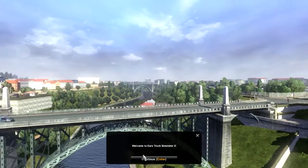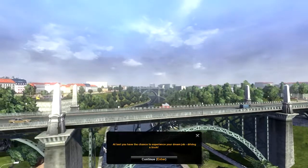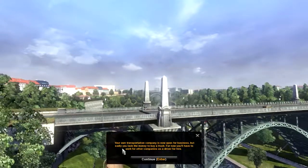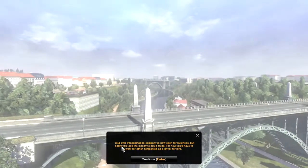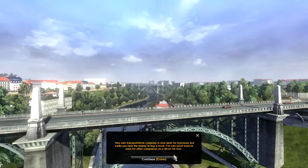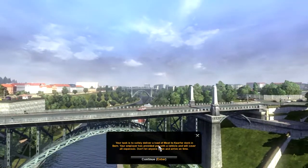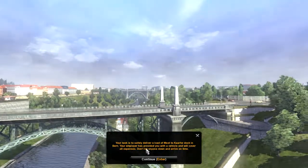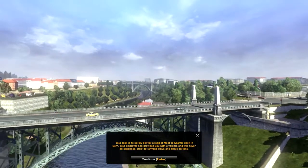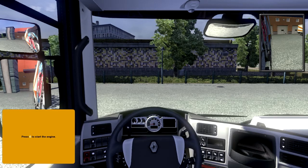We have some actual scenery being rendered here. And last you have the chance to experience your dream job — driving a truck. Your own transportation company is now open for business, but sadly you lack the money to buy a truck. For now, you'll have to work for other companies as a truck driver for hire. Your task is to safely deliver a load of meat to Carrefour Dock in Bern. Your employer is providing a vehicle and will cover all expenses. Don't let anyone down and arrive on time. So here I am in my truck.